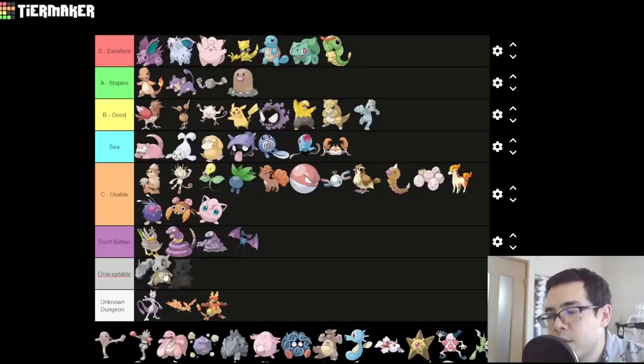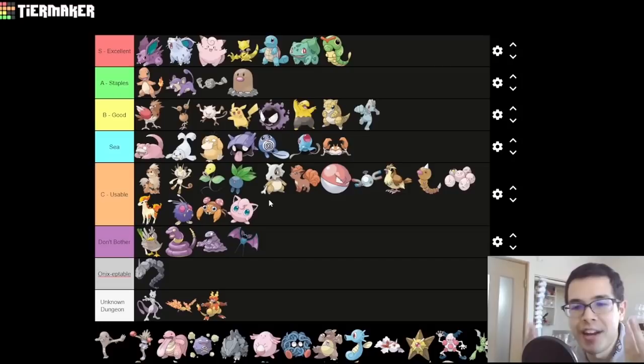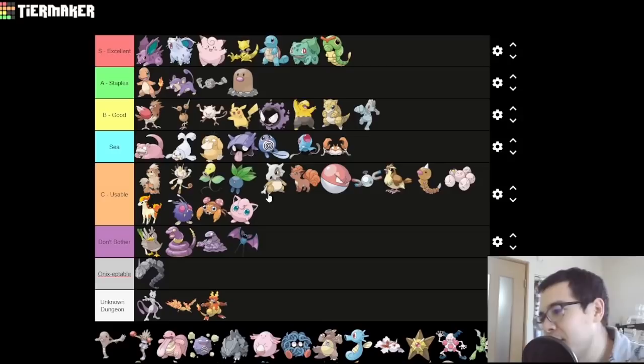Cubone — it's a very mediocre Pokemon, so it goes in C with an asterisk. You notice it's holding a club. If it happens to be a Thick Club — there's a 5% chance that wild Cubone are holding one — then this thing actually becomes A-tier. The Thick Club is only usable by the Cubone line and it doubles your attack stat. So if you have doubled attack for free, that's really good — you can just use random physical moves and destroy everything. If you get that 5% Thick Club, it's an A-tier Pokemon. Otherwise, it's a very mediocre, unremarkable C-tier Pokemon.